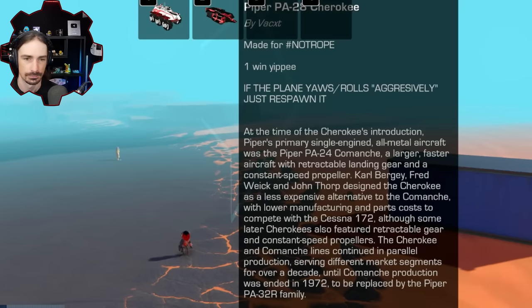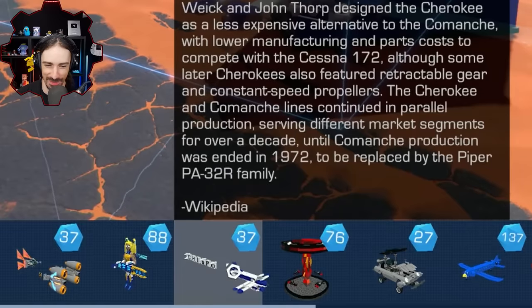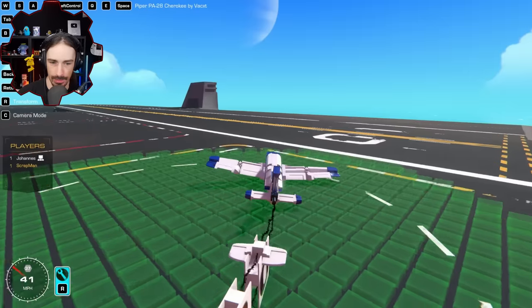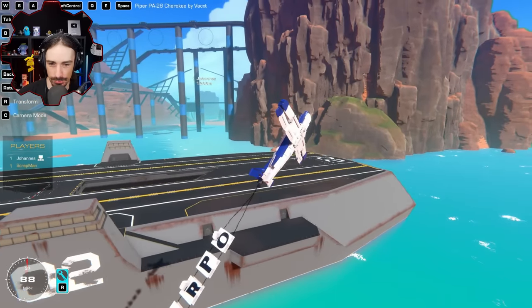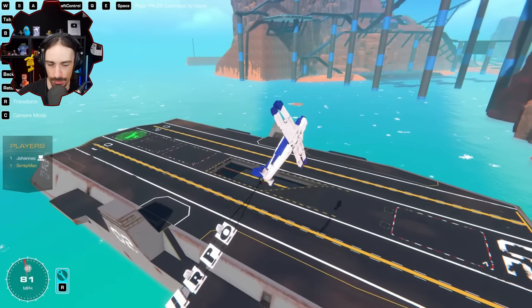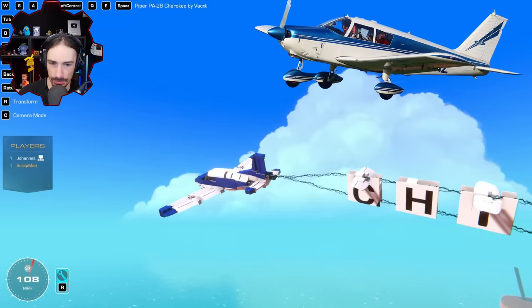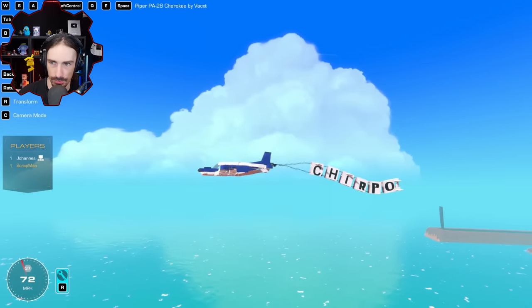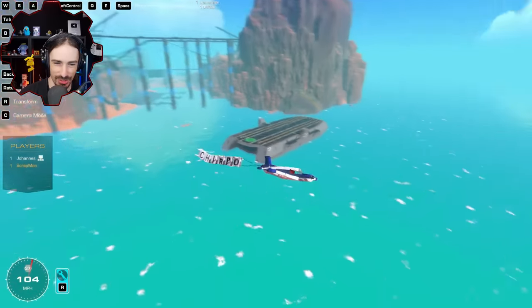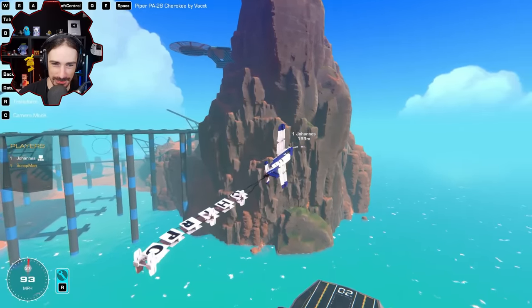We have the Hyper PA 28 Cherokee by BaggyXT, another defending champion — this is basically an entire Wikipedia article for a description. Spawning at the aircraft carrier — this takes off great. I like the wings on the letters, actually pretty cool. We've got yaw with left control. I wholeheartedly support the message it's carrying — just Chirpo, just Chirpo. And once again, this is definitely rope.